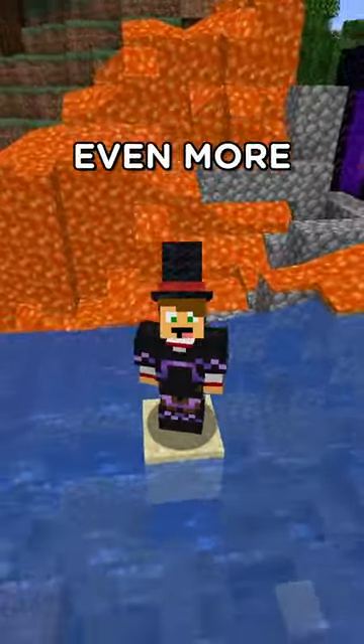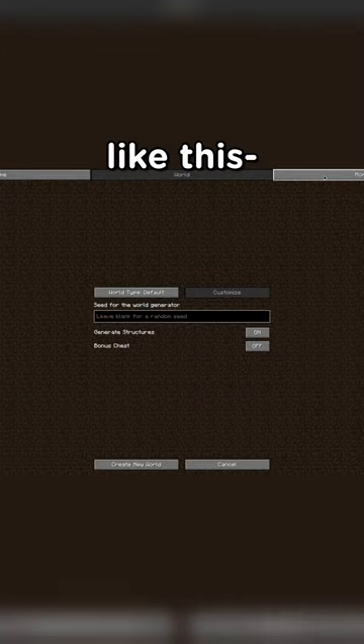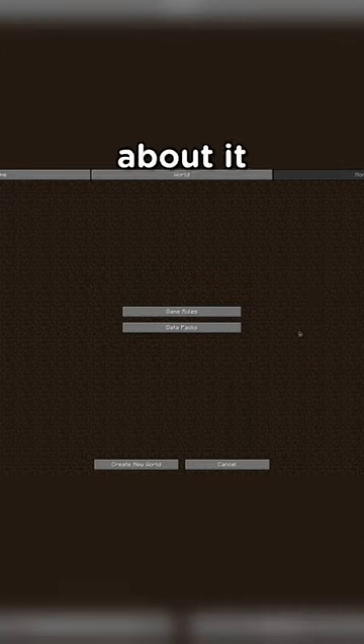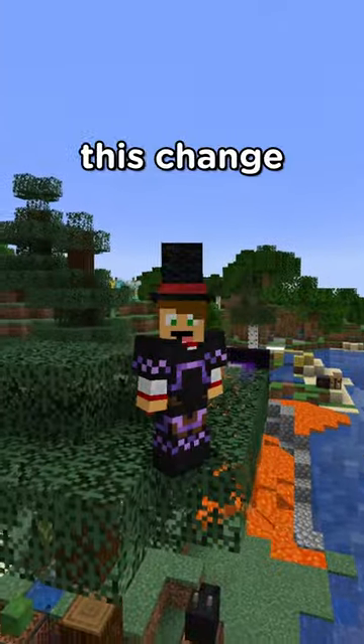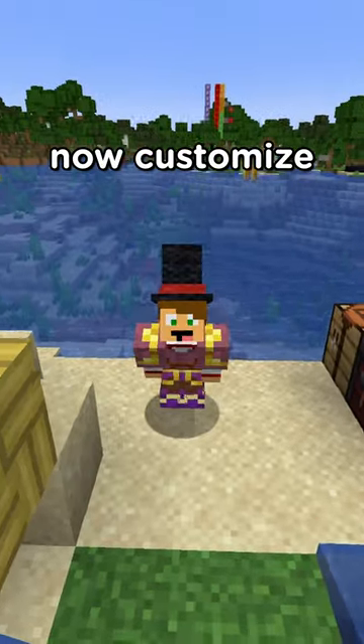You can now customize leather armor even more. Also, in the latest Minecraft snapshot, Mojang changed the Create New World menu — it looks like this, and I don't know how to feel about it. I know this change is going to be controversial, so let me know what you think.